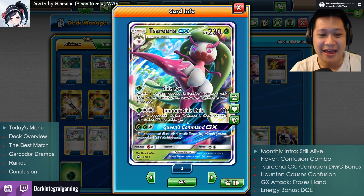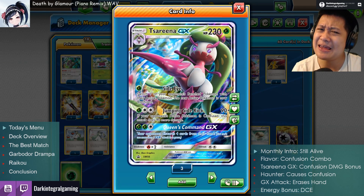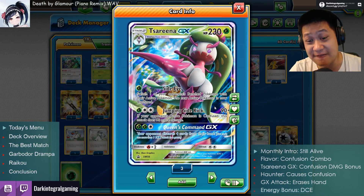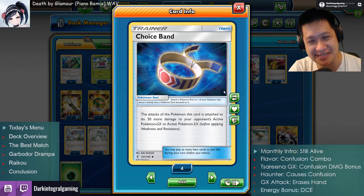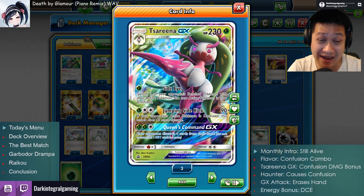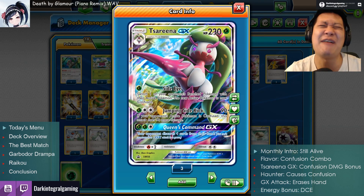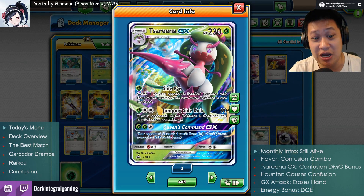Jumping Sidekick does a base of 90 damage to a non-confused Pokemon. Healthy Pokemon take pretty much half their life. 90 damage — we're going to boost it with a Choice Band, which adds 30 more damage to GX and EX Pokémon. She will two-shot herself. Not the biggest threat — two GXs will live with one hit point. However, every other Pokemon in that special category will get two-shotted by this attack.